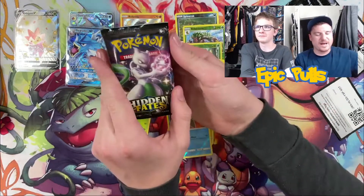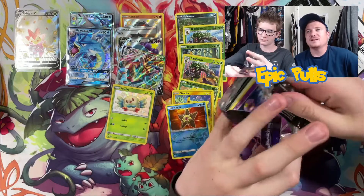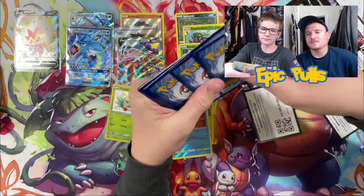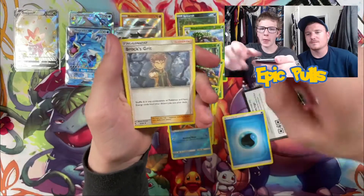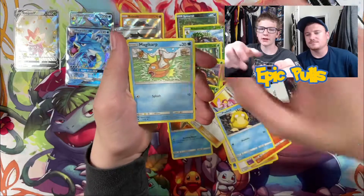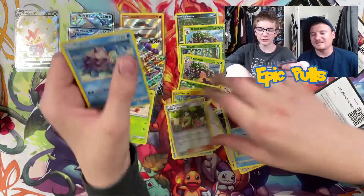So one more pack for the opening — that's a Mewtwo pack art. Let's see if it can deliver some last pack magic for us. Code card for you guys there. Four to the front. Getting started off with a Water Energy, Brock's Grit, Misty's Determination, Pokemon Center Lady, Ekans, Charmander, Side Up, Magikarp, Staryu, Reverse Holo Erika's Hospitality, and a Non-Holo Lapras.